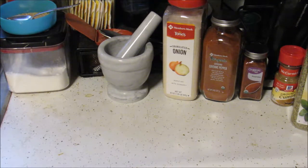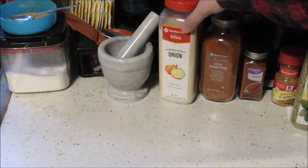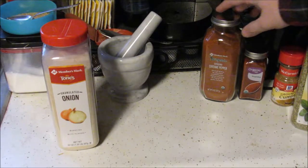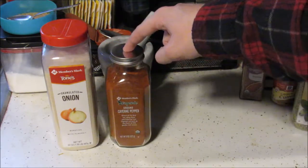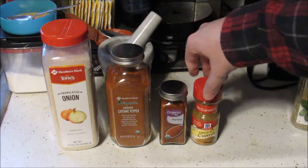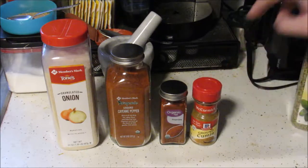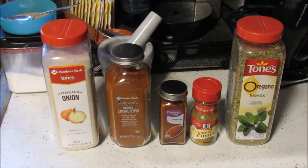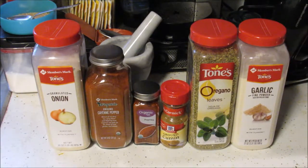While technically what I'm making here isn't exactly a sauce — because a sauce is a liquid — I am making our powdered spice. I took one teaspoon of onion powder, granulated onions, teaspoon of ground cayenne pepper, teaspoon of paprika, teaspoon of ground cumin, teaspoon of oregano, which I then ground in our pestle and mortar to really release that flavor. And then I added a teaspoon of garlic.